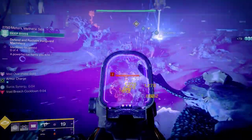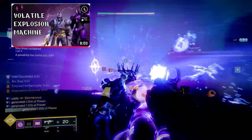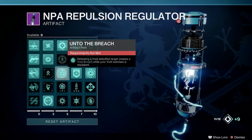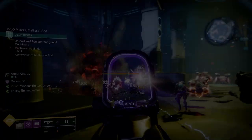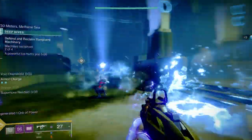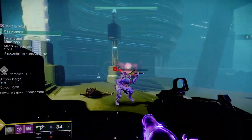I definitely recommend you go out and get this. Maybe pair it with your void subclass — it's going to give you even more volatile rounds. I do have a volatile rounds subclass build on my channel and I will put the link in the description. If you pair it with that build, you are going to be absolutely unstoppable. Along with that, the artifact perks this season have a few different void ones that give you other void explosions and other good stuff — if you pair it with those perks you're going to be absolutely unstoppable.